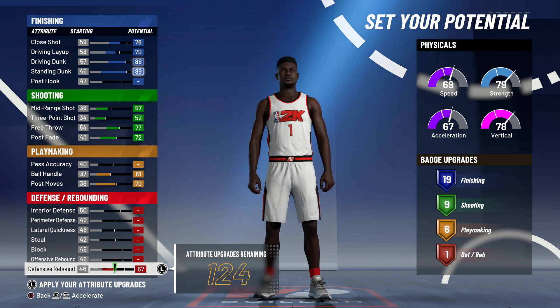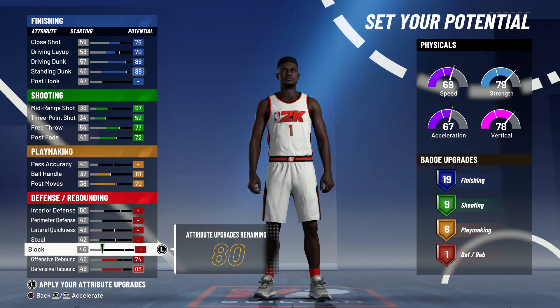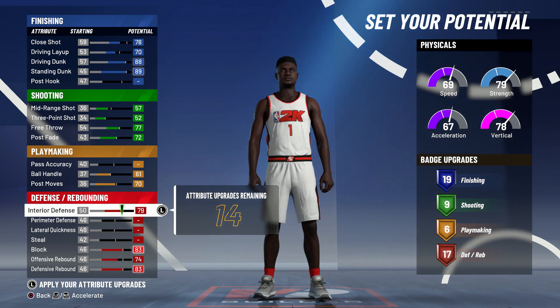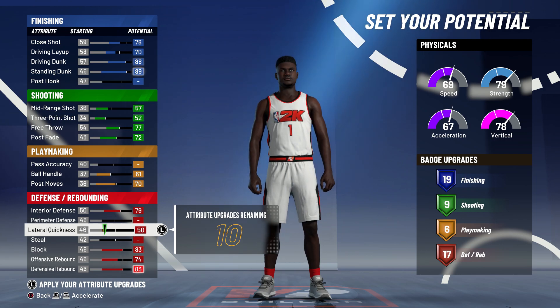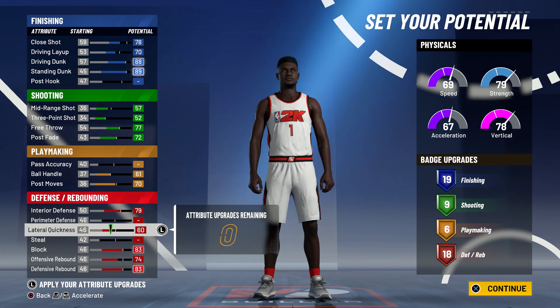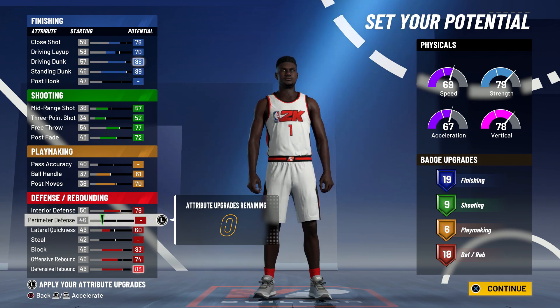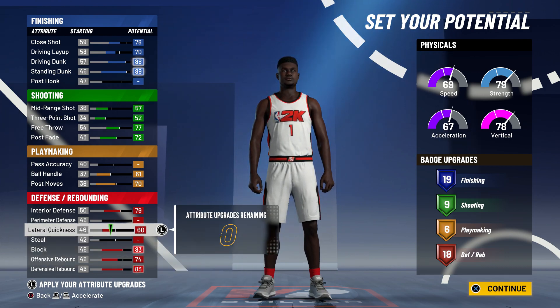Our last category is gonna be defensive rebounding. We want to go ahead and max out the defensive rebounding. Our offensive rebound is only gonna go up to a 74. Our block shot, we're gonna go ahead and max that out. Then we want to come up to interior defense and max all that out as well. This last 14 points you can use however you want — I think lateral quickness at a 60 is probably the best idea, and that's gonna give us 18 defensive badges.